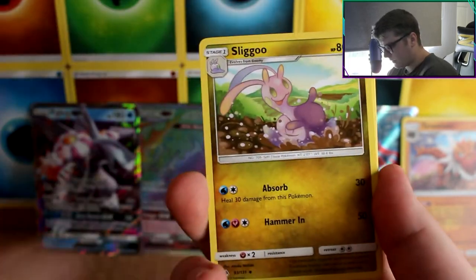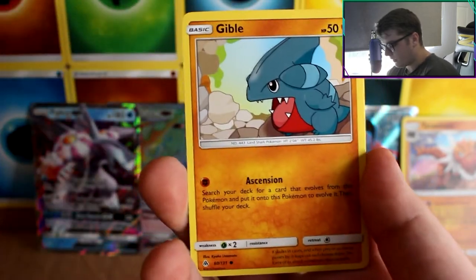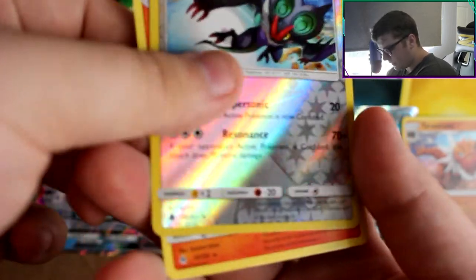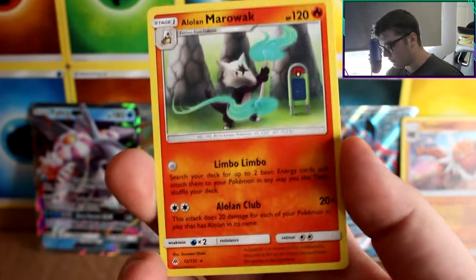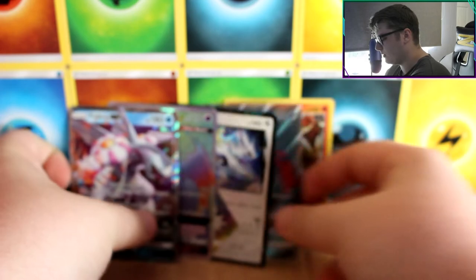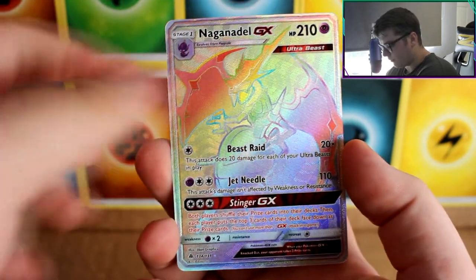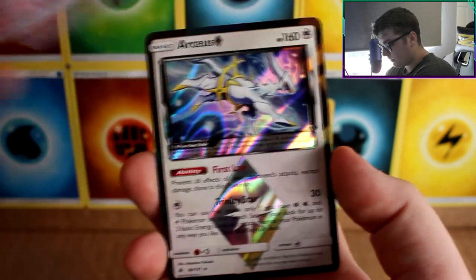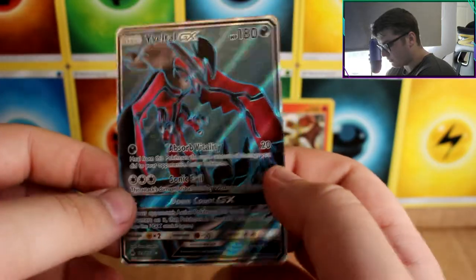Last pack. We've got a Froakie, Sliggoo, Magneton, Fennekin, Blastoise Launcher, Binacle, Rockruff, Gibble — Noivern, is that a rare? That is a rare, and then an Alolan Marowak as our last rare of the box. Very good pulls! So to recap: we got a Palkia GX, a rainbow rare Naganadel, an Arceus Prism card, and then a full art Yveltal GX.